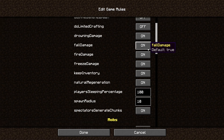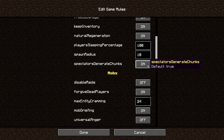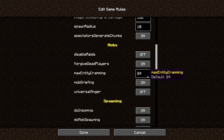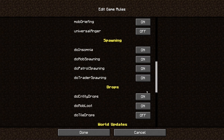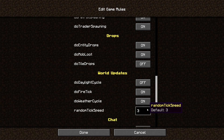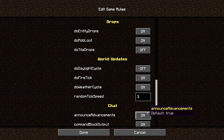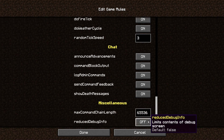I have Do Daylight Cycle set to False, which stops night time from happening. I also have Do Tile Drops set to False, which stops redstone dust from popping off when breaking blocks. You can also turn off Mob Spawning if you want to, and enable Keep Inventory for when you accidentally fall out of the world. Ask me how I know.